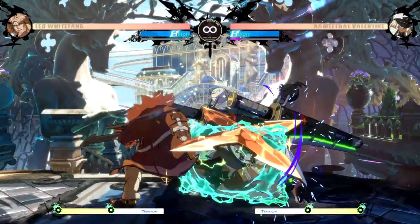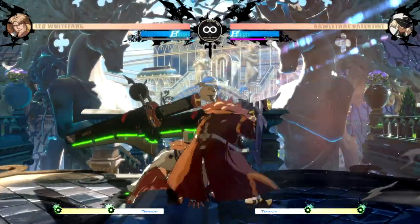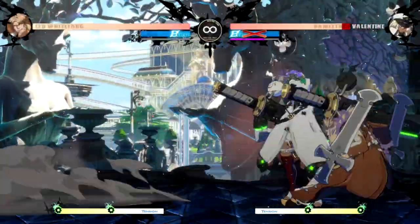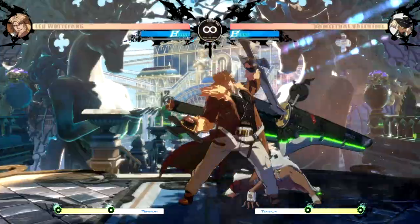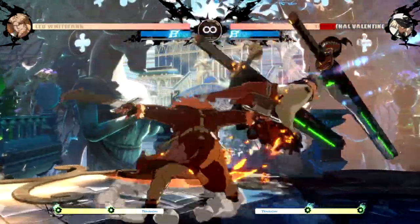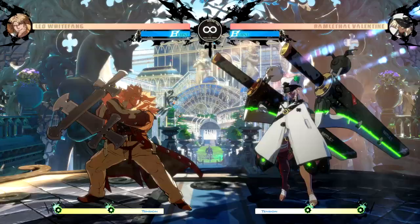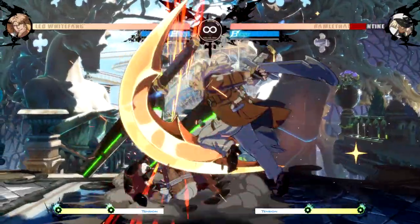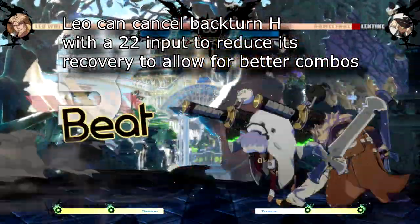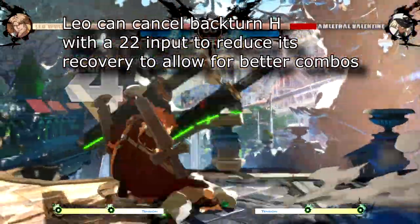In back turn stance, Leo can gatling all the way from P to K to S to H — completely in order. So it's up to you whether to start with the low or the overhead, but your opponent better start guessing. You can cancel any of these buttons into the command grab, and you can also dash to the other side, meaning they have to switch their guard. If you want to end combos with quarter circle back slash, hold the slash button to stay in back turn stance and continue dashing to the other side — deciding whether to hit them with K for the low or H for the overhead, then go into the command grab.